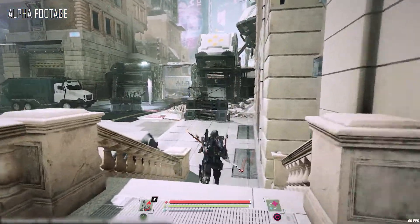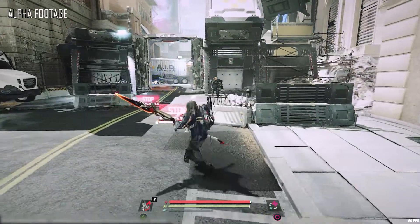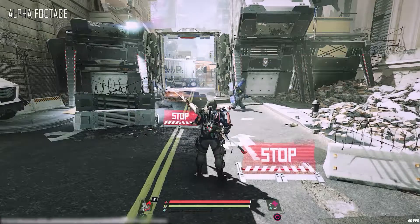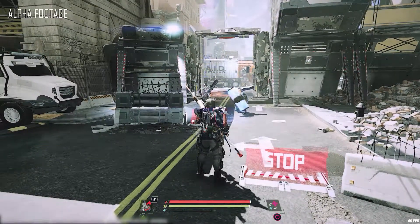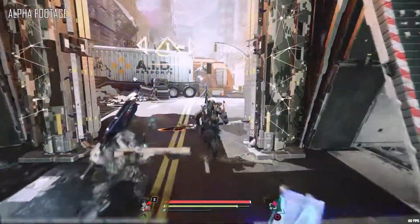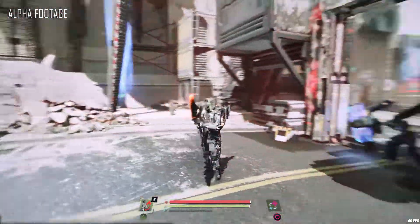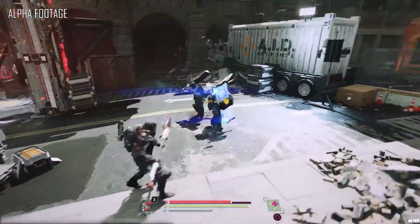The quarantine in Jericho was instituted by this group here, the AID. They're the ones maintaining the no-fly zone. They've put in all of these scanner gates through the city — these checkpoints to stop the flow of people. They're trying to figure out and slow down the spread of a techno virus in the city. And we're not going to listen to them — we're going to go right through the scanner gate and see what happens.